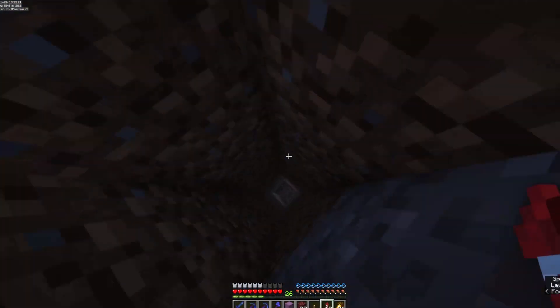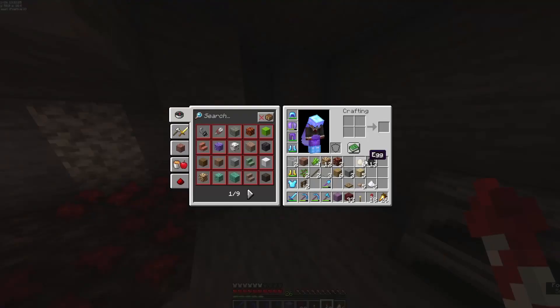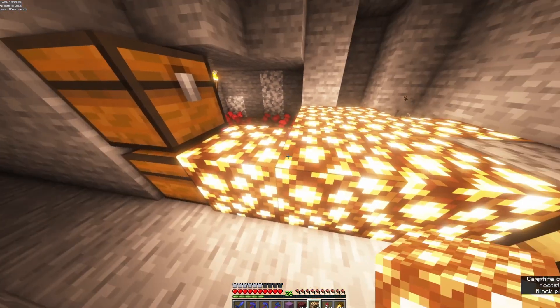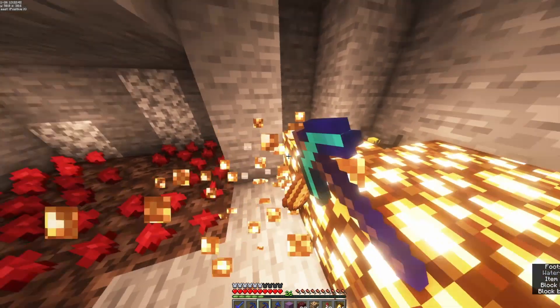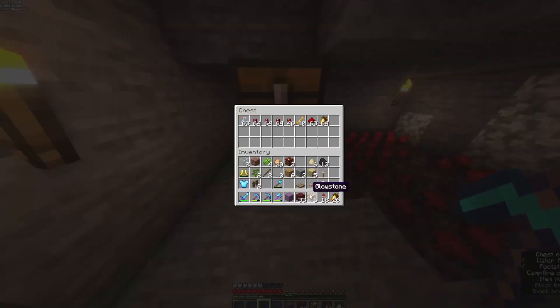Down here in this little hidey hole, we're setting up an actual functioning brewing area. Put our glowstone down and mine it with the proper one — we need glow dust for potions of strength. So we're going to be making potions of night vision, invisibility, and strength are the main ones.